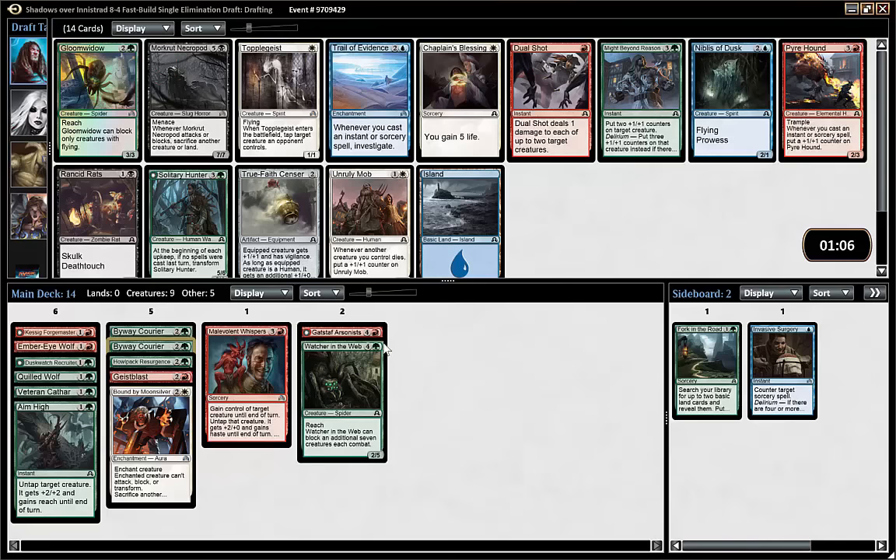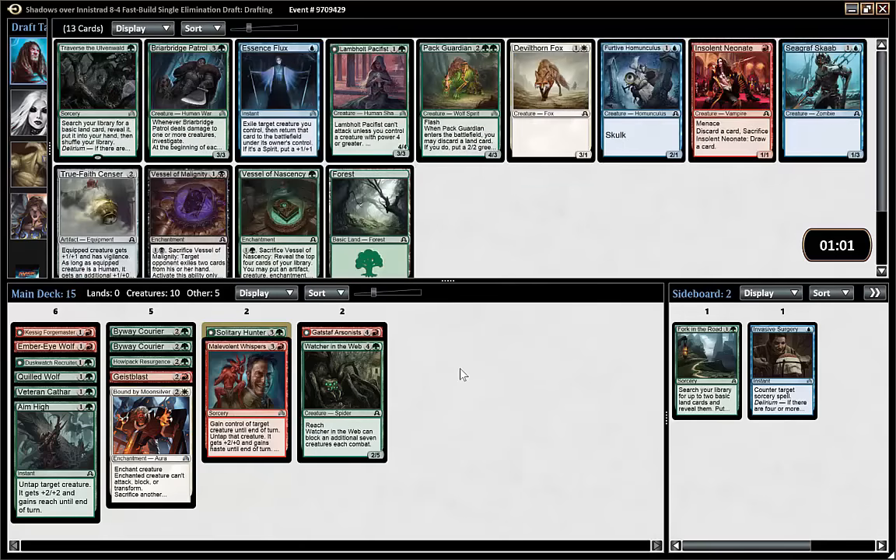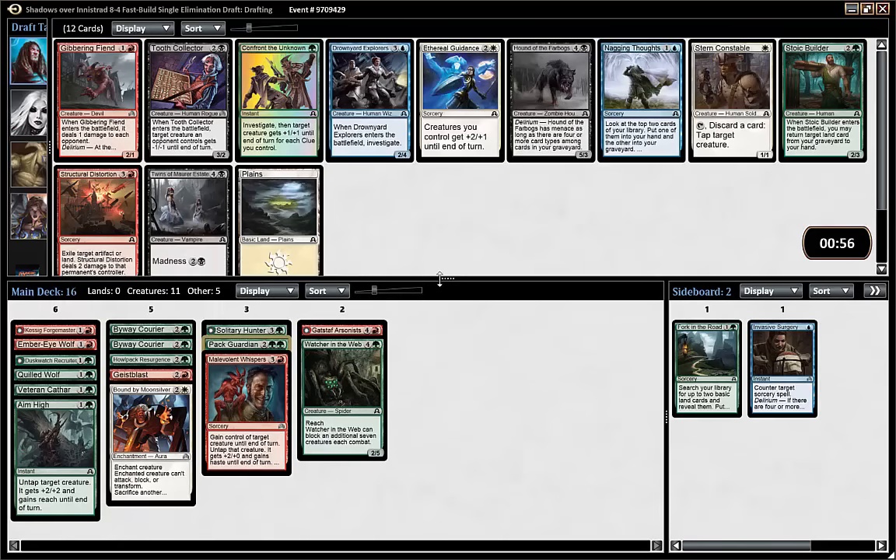Gloom Widow looks decent but Solitary Hunter is better for me now since we have the Howl Pack Resurgence, so I'm going to take everything that says wolf or werewolf over most other cards. Pack Guardian also. Sad to pass the Lambholt Pacifist but I think Pack Guardian is better. This deck is starting to look bonkers.